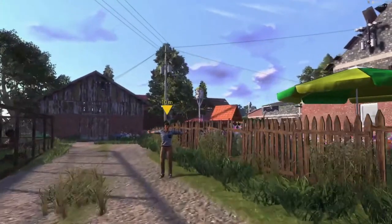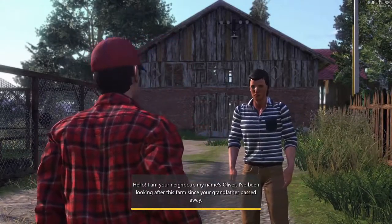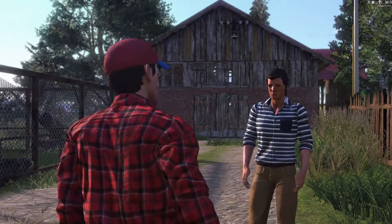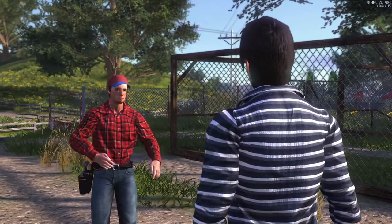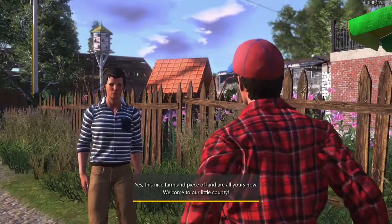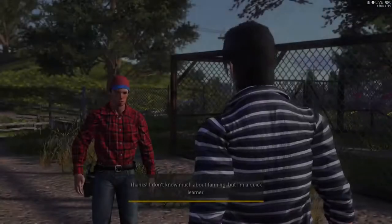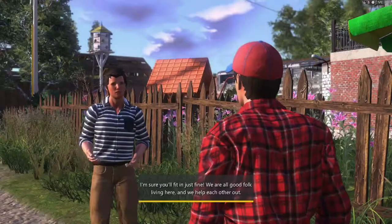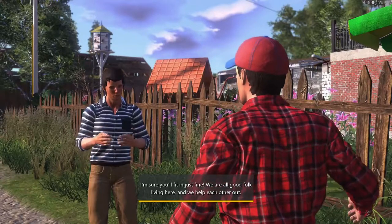I guess that's Oliver. Hello! I'm your neighbor, my name's Oliver. I've been looking after this farm since your grandfather passed away. Nice to meet you Oliver, I appreciate your help. So this is my heritage? Yes, this nice farm and piece of land are all yours now. Welcome to our little county. Thanks, I don't know much about farming but I'm a quick learner. I'm sure you'll fit in just fine — we're all good folk living here and we help each other out.